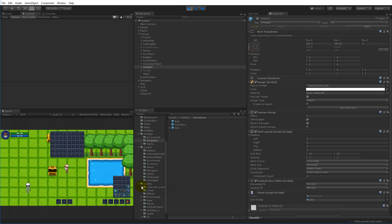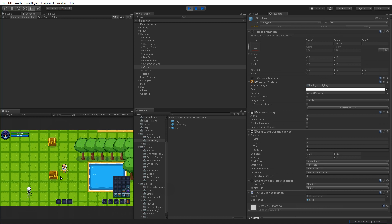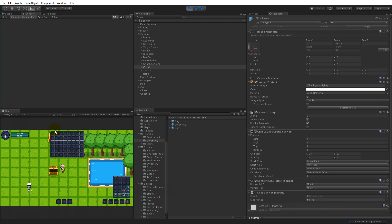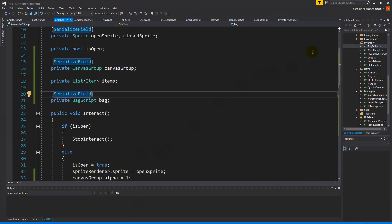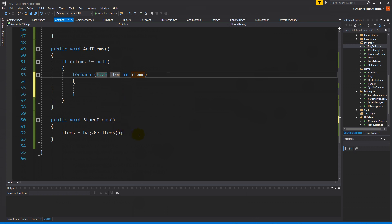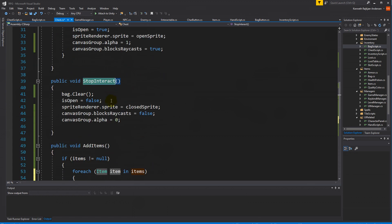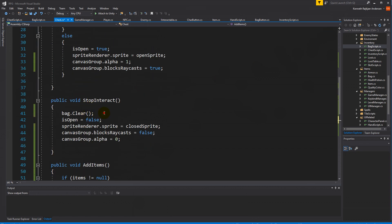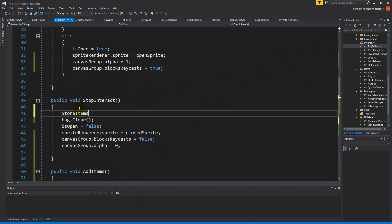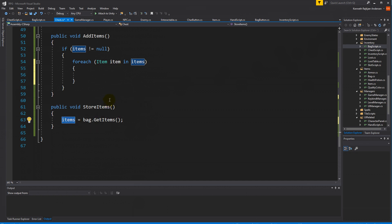Now I can interact without null reference exceptions. I put in some shoulders, close the chest, go to the other chest - nothing is there. But going back to the original chest, the items have also disappeared. We need them to persist. Also, store items isn't actually being called because it's not referenced in stop interact - we need to call store items there, and we also need to implement the add items function to restore items when opening.